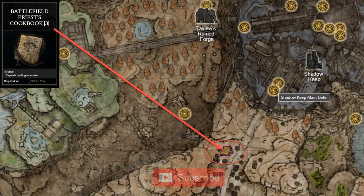The Battlefield Priest's Cookbook 3 can be looted from a corpse located inside an army tent in front of Shadowkeep.